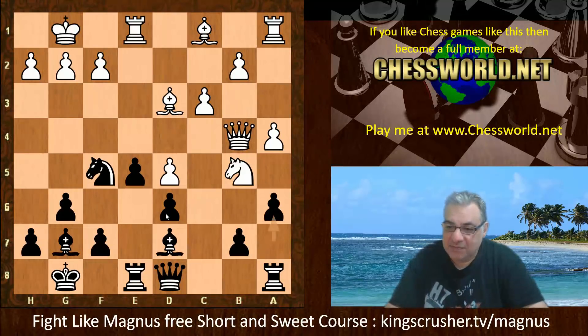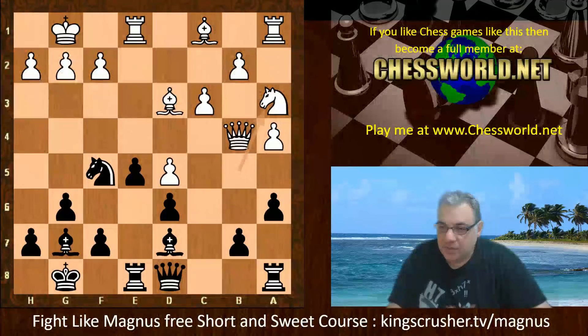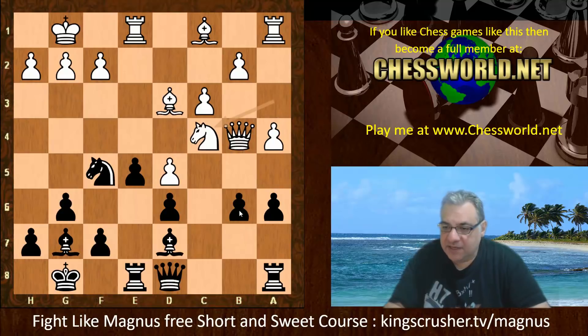A6 is played, the knight goes back. We see now after Knight a3, b6, Knight c4 hitting b6, and now b5.